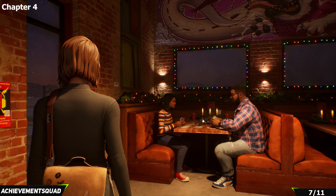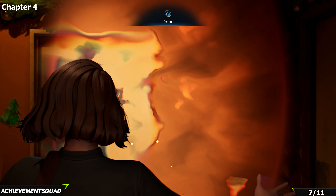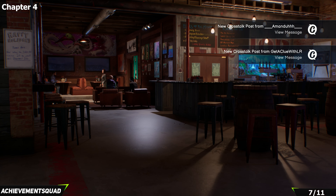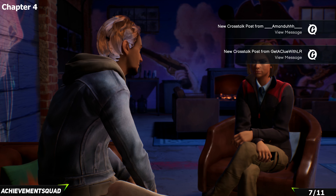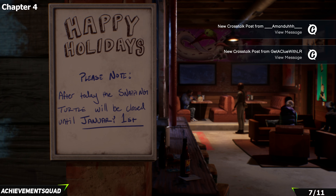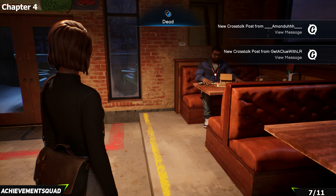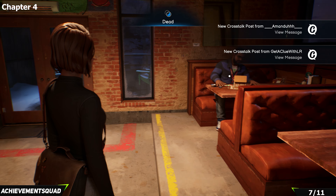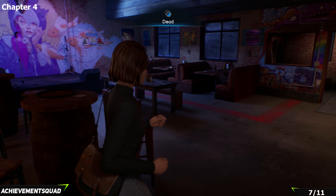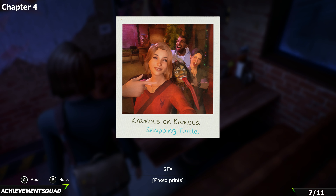Make your way to the other timeline and grab the polaroid by the stage in the back corner. Important note: when you're working on distracting Reggie for the projector, on your first run do NOT choose the Vin option. On your second run replaying from Chapter 3, you must pick the option where you use Vin to distract Reggie.